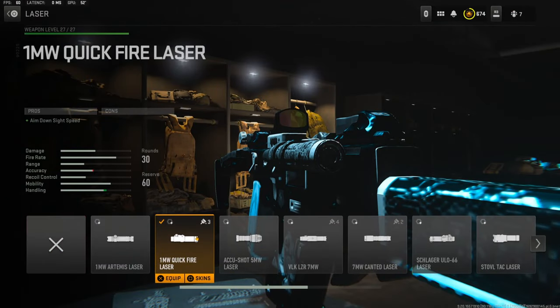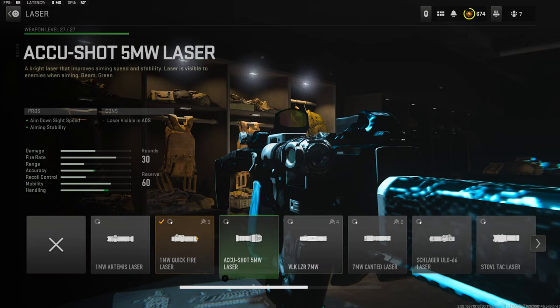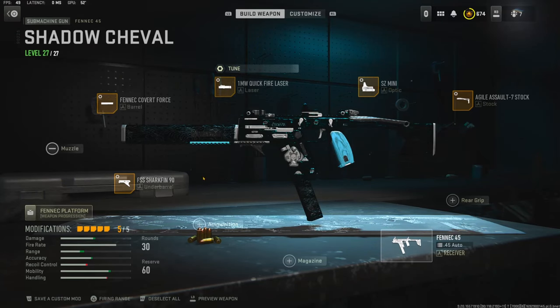Over on the laser I'm using the 1 Milliwatt Quick Fire Laser — probably the best laser to go with if you don't want your enemies to see it. There are no cons and the pros are aim down sight speed. For the tuning I went with negative 0.34 ounces for sprint to fire speed and the zeroing distance all the way over for aim down sight speed.